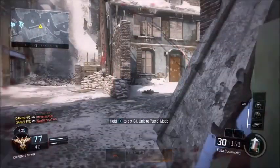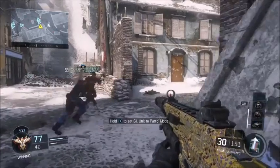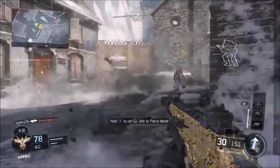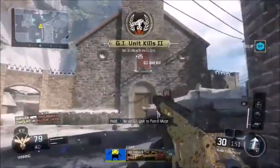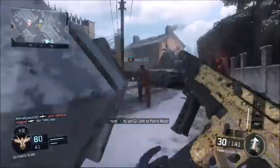Normally I use Fast Hands because it helps with aiming quicker, but on this class I use Scavenger because with rapid fire it runs out of ammo kind of quickly, so that's why I use Scavenger.